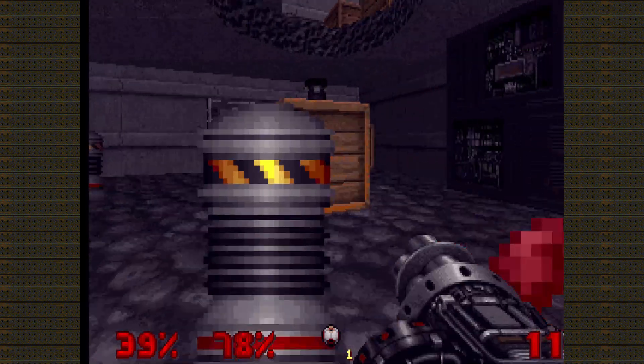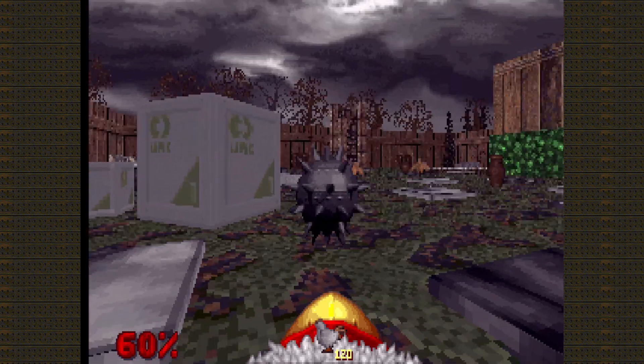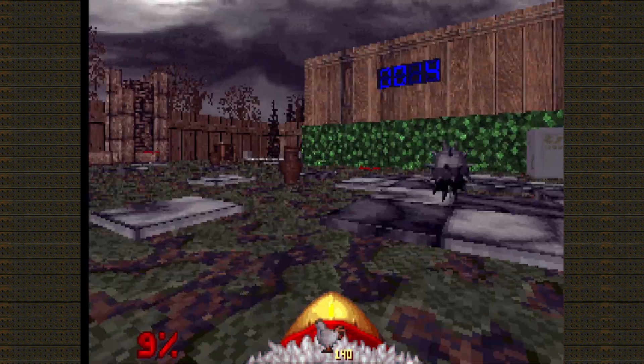Other features include climbing on ladders, room above room, pushing sprite objects, and much more. Not only can you have custom weapons and monsters, but you can have different player classes too — demonstrated by playing as a chicken in a mini-game called Pecking Order.